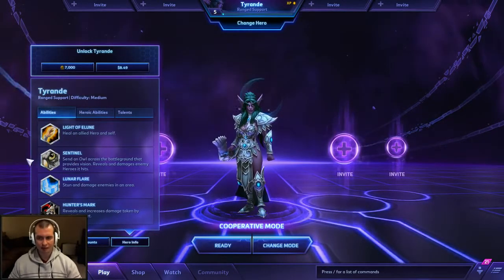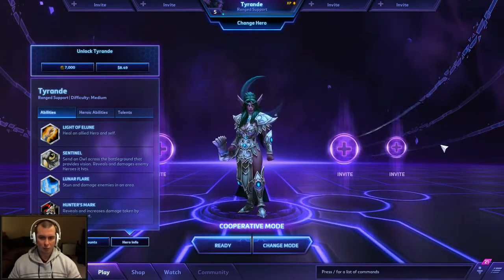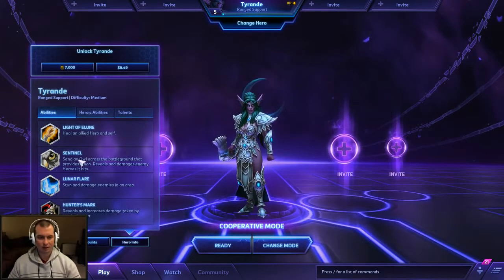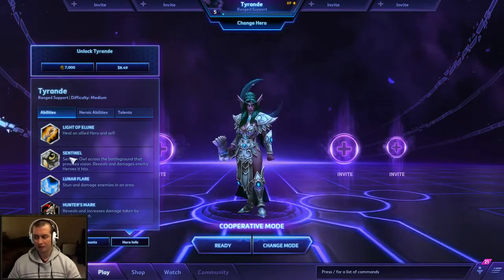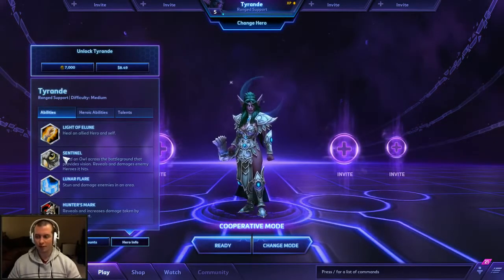Sentinel is pretty cool — it has infinite range. It basically sends out an owl all the way across the map that will provide vision as it's traveling, and damages a hero that it hits. It doesn't do a whole lot of damage, but it can be used as a finisher if someone's running away and they're very low on hit points. If they don't avoid it, they will die.